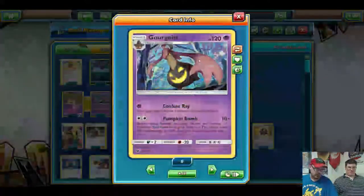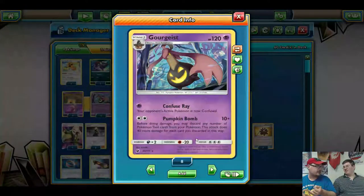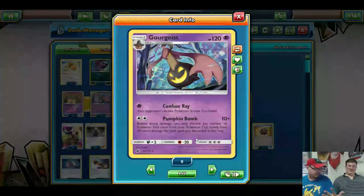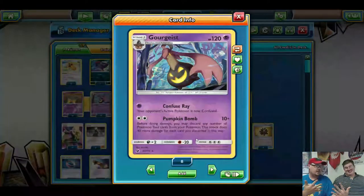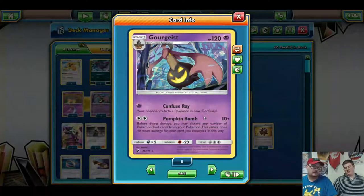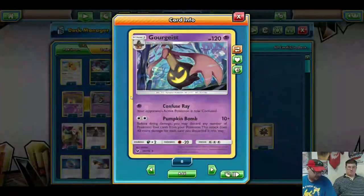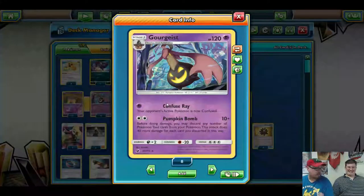We run a 2-2 Gourgeist line, because Pumpkin Bomb is really the best way to get rid of tools right now — off the field. Even with Trade you're giving up one, and even with the Raticate GX you're only discarding two. With Gourgeist you could get rid of up to five or six. Two turns of that and you've already ensured at least one knockout and ten tools in the discard. Yeah, a full field of tools doing 250. It hits hard and accelerates the rest of the deck.